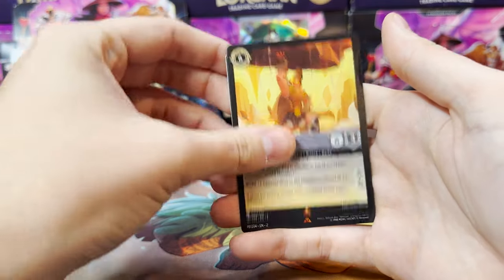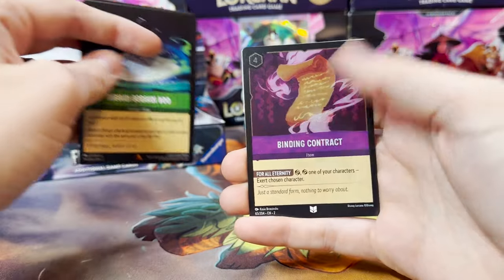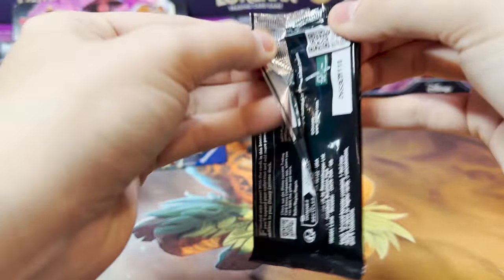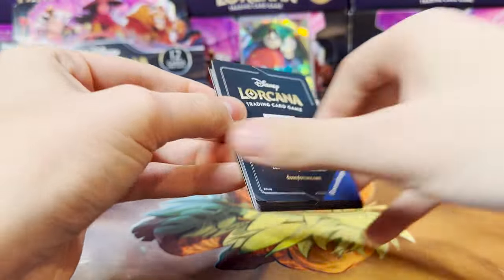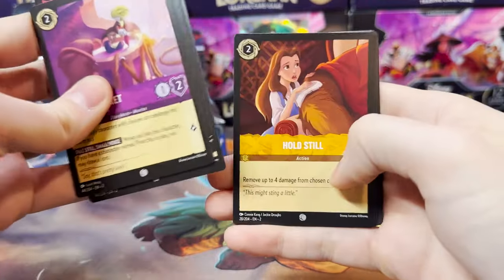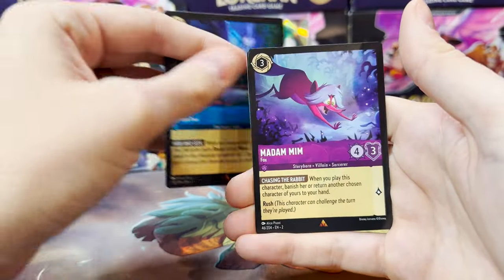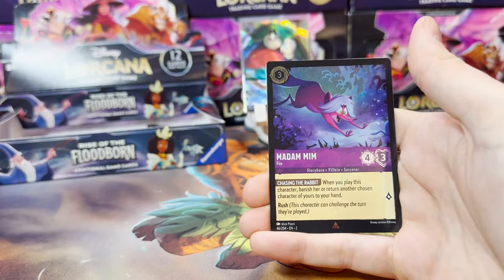Hercules is our first Rare, with a Bibbidi-Bobbidi-Boo as our next, and a Binding Contract as our Foil. So we are really light on the Legendaries here. Does an Enchanted box have fewer Legendaries? I'm not sure. Mulan, Donald Duck, Basil, Hold Still, Charge, Ring the Bell, Fane, Crossbow, and Nana. The first Rare is Noi, Madam Mim, and Double Madam Mim as our Foil.